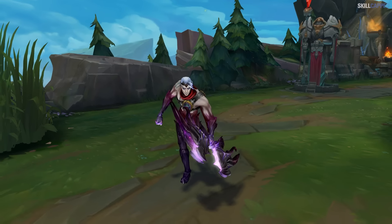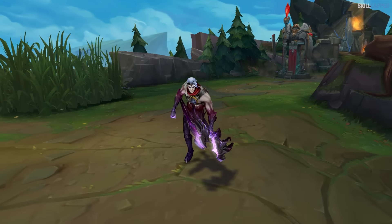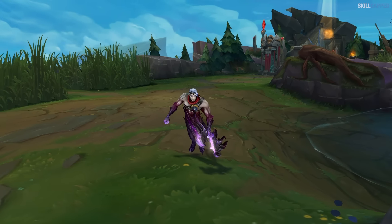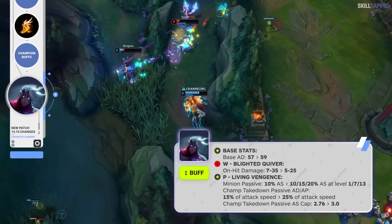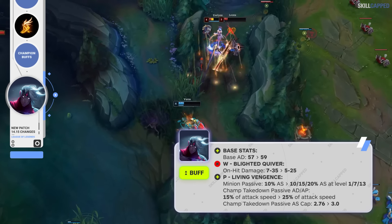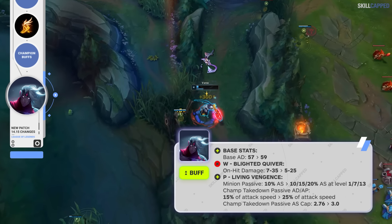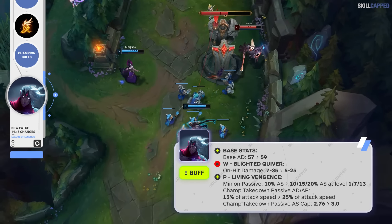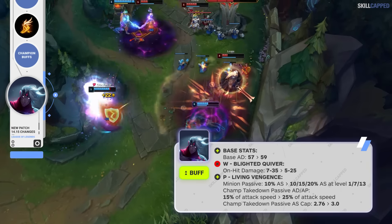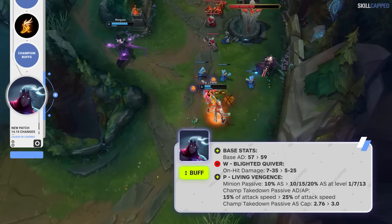Taking a look at the champion buffs now, it looks like Riot doesn't really know what they want to do with Varus, as they buffed his W max builds a few patches ago but are now significantly reducing its strength. Base AD is going up from 57 to 59, while W on-hit damage is getting torched at max rank, going from 35 to 25. Minion passive attack speed is up at all levels, and champion takedown passive AD and AP are going up from 15% to 25% of attack speed. The champion takedown passive attack speed cap is up from 2.76 to 3.